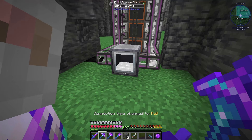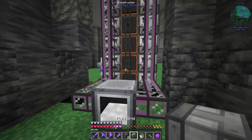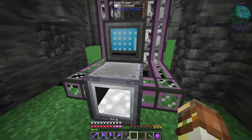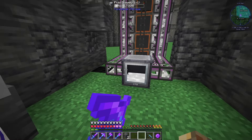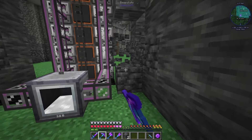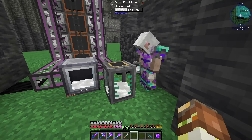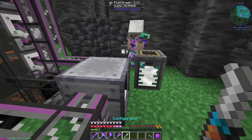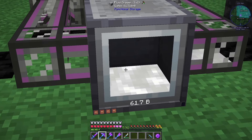If we come in here and set all of these now to be extracting, we should start to see that drawer fill up with latex quite quickly. Yeah, 4.1 buckets are already stored up, and we can see it in our storage. Now we can set our filter on the external storage to only accept latex. That is coming in slowly but surely, and we can speed this up in the future by adding upgrades to the extractors. So now we have 61 buckets of latex — that is a pretty good start.